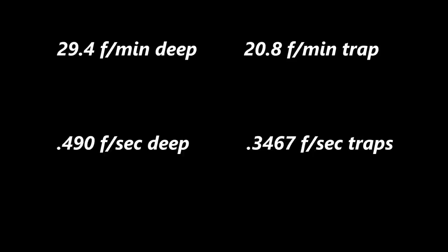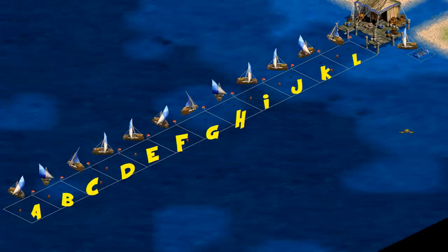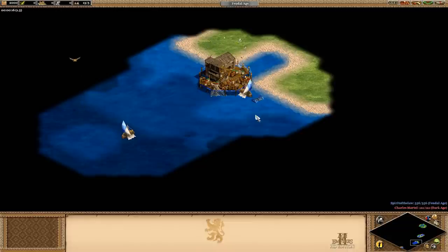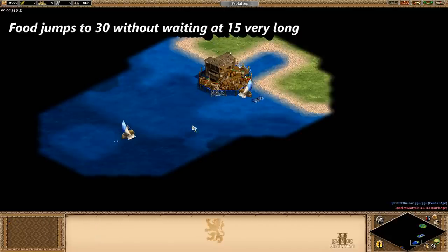I'm going to start by converting the food per minute to food per second, and this means that the deep sea fishing ship is getting 15 food in 30.6 seconds of collecting, and the fish trap is getting 15 food in 43.2 seconds. In order to be dropping off their 15 food at the same time, that means the deep sea fishing ship has to do his traveling both ways in 12.6 seconds, or 6.3 seconds each way, which means about 8 tiles between the dock and the closest edge of the fishing tile. In a game, 8 tiles looks like this. Testing it out with a ship going back and forth 8 tiles away versus a fishing trap, they're almost identical for dropping off their 15 food. Good job, math.